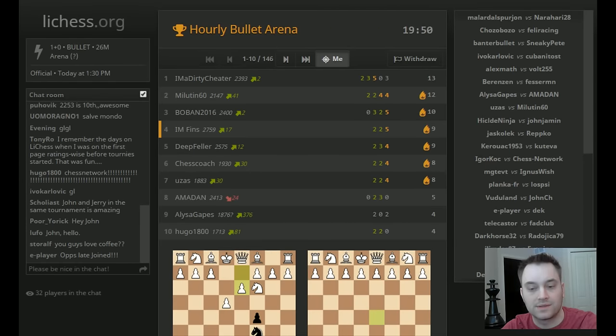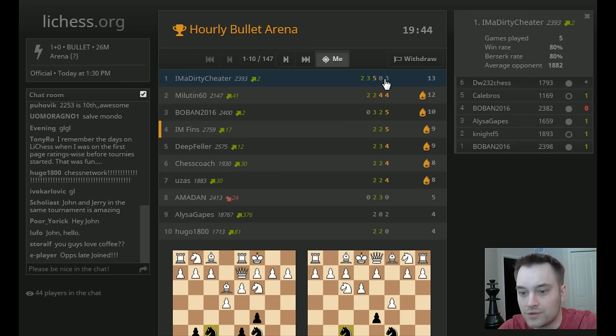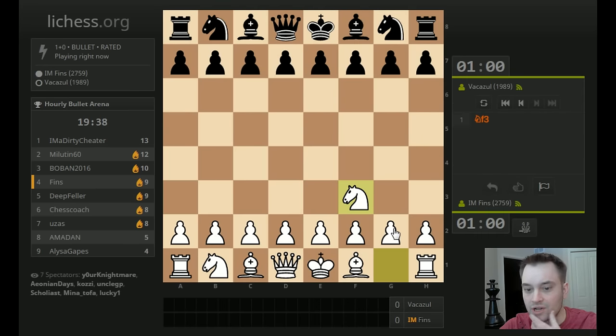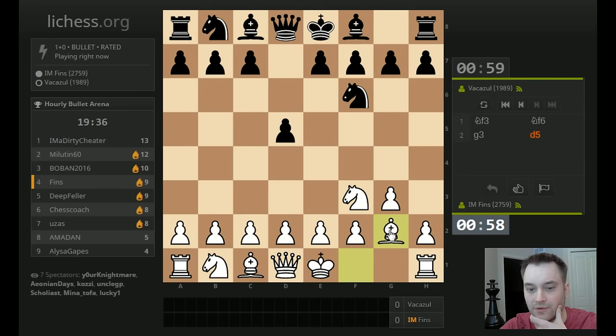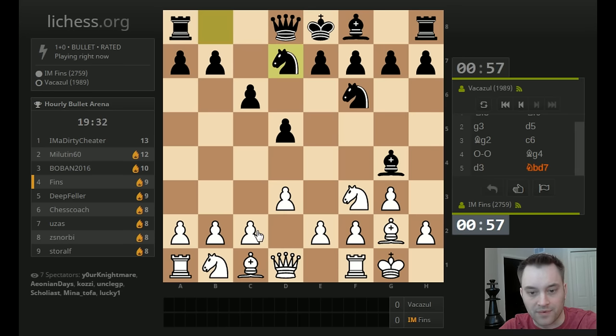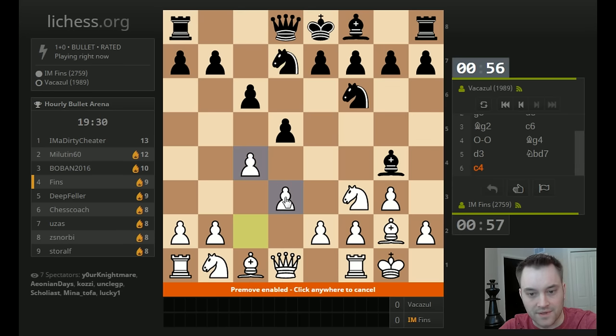So we're in fourth place with nine points. I'm a Dirty Cheater is off to his usual fast start, but he lost a game to Boban2016. Where is Chess Network — is he on the second page? I've noticed that Chess Network very rarely, if ever, berserks, which I think is going to hurt him in this tournament with this type of field.